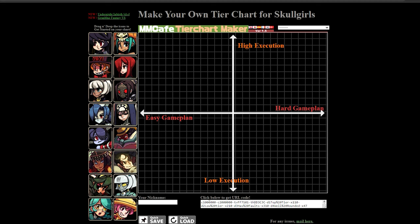So let's put it to the test. I have it set from low execution to high execution, and easy game plan to hard game plan. Execution is mostly based on how hard the combos are, how hard the typical stuff you're doing on the character is. Game plan is more like what is a character's path to victory and how easy is it to accomplish — we'll go over win conditions as we move along.